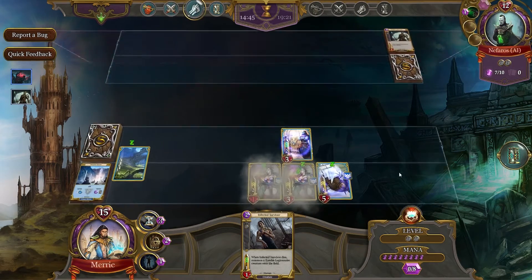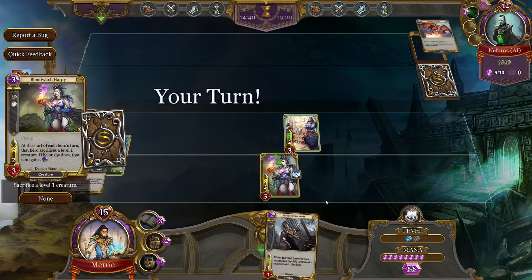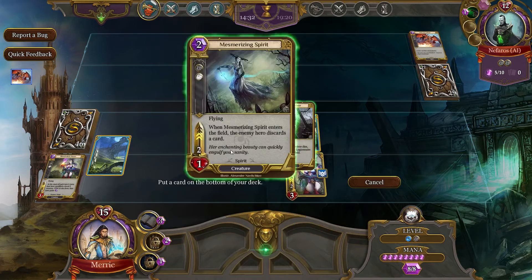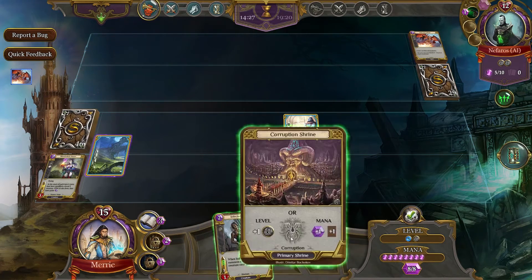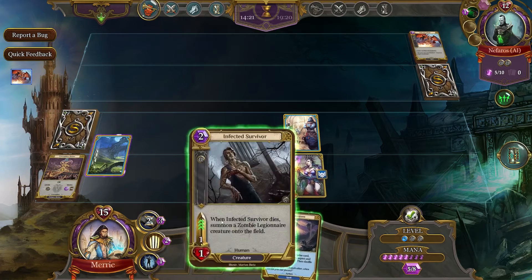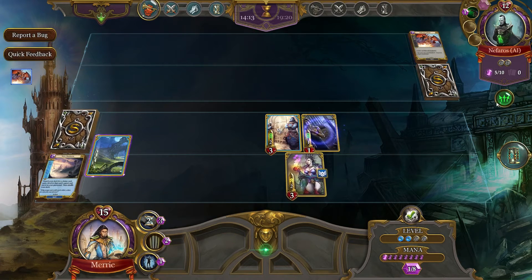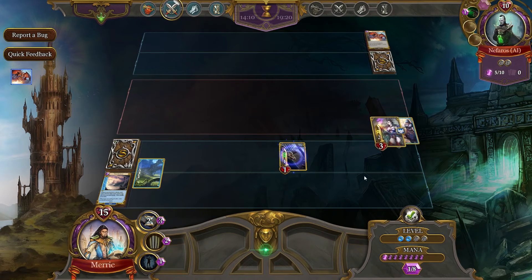We need one more level — doesn't matter what color it is, because we have our lovely little obelisk. We have to sacrifice two creatures — we'll get rid of you and you. We're going to toss Mesmerizing Spirit. Corruption level — yes please. Of course, there's no units on the field for him, but that's all right. Oh look, we can get another level, why not? Boom! Look at all the levels I've got — I've got levels for days. I've got levels of shrines. I've got four — two blue and two black.